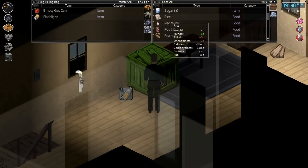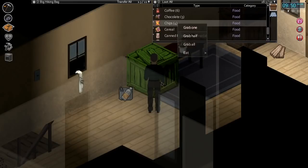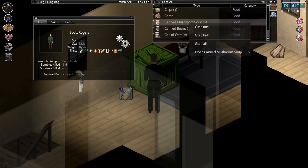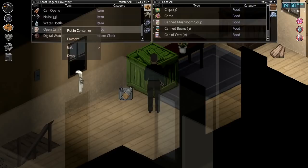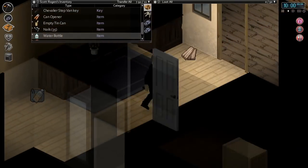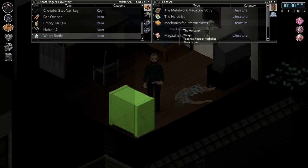We got two things of whiskey — so molotovs if we need to, or if we ever need to disinfect something we'll have that. We got four total. There's our tiny library — put our books there. All these empty gas cans, I think we can just put these away — we'll hang on to one for now. Let's eat something. We'll have some chips. Our weight's doing pretty good, we're up to 83. We might want to start eating a bit more healthy now — done pretty good with our weight overall.